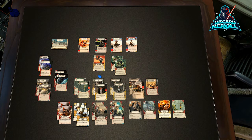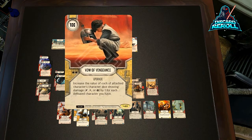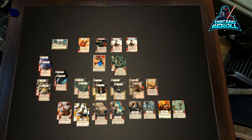These are the upgrades. This is just some added spice because we're running a four-character list. It's Vow of Vengeance — it only costs one. It says: increase the value of each of the attached character's dice showing damage by one for each defeated character you have. So if you really think about it, it can get a little nutty.